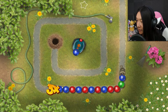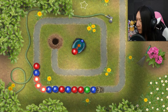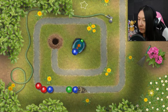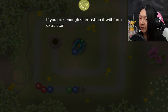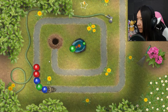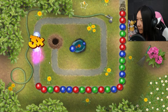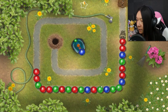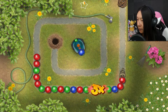Those roll in so fast — that is very anxiety-inducing, honestly. Okay, this isn't so hard so far. There's also stardust: shoot it with a marble to pick it up. It's pretty valuable but not always easy to aim at. Pick up enough stardust and it will form an extra star. Is there a three-star rating system in this game like a lot of arcade-style games? I don't know, I guess I'll find out. Ooh, combo! Let's go.